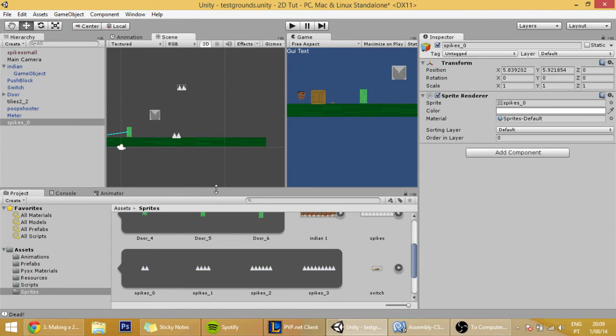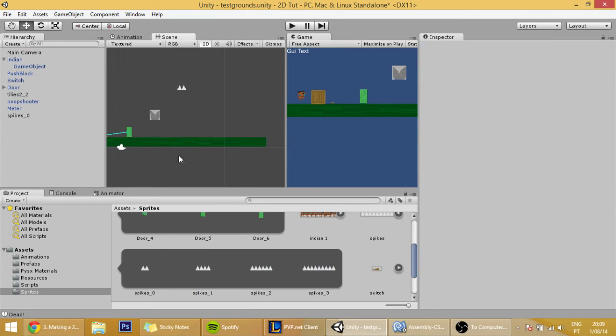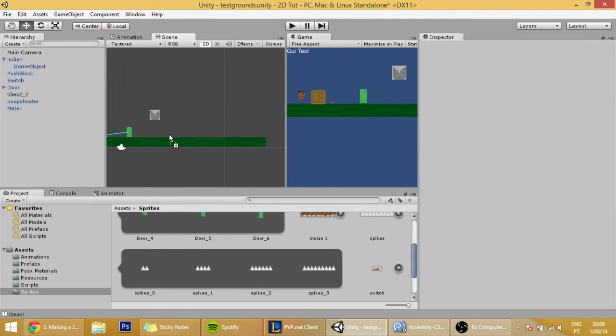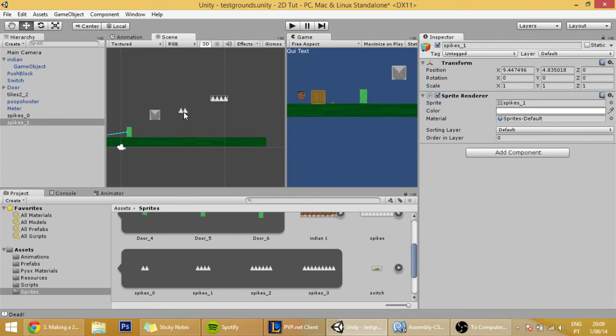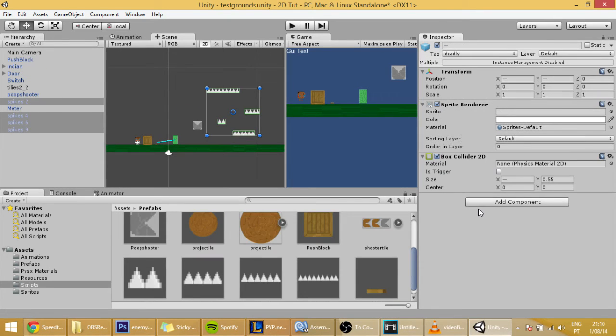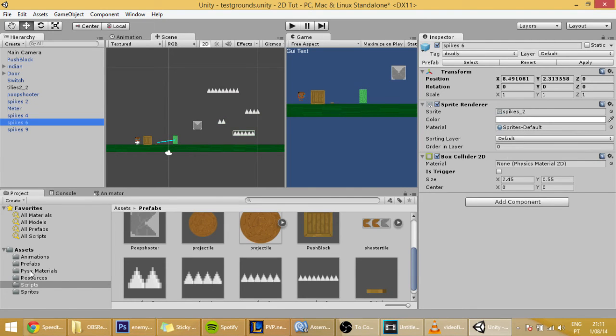We can even drag them into the scene. We are going to leave Is Trigger set to false, but we are going to have to make some modifications in our player script. Just name the spikes and drag them into the prefabs folder.